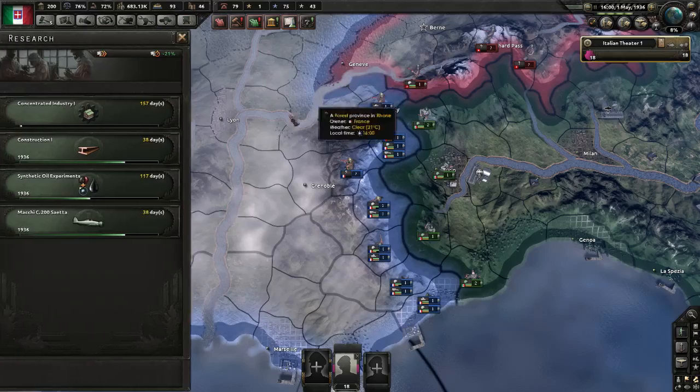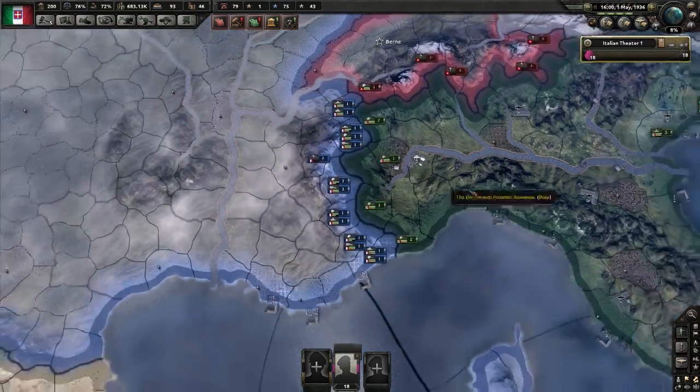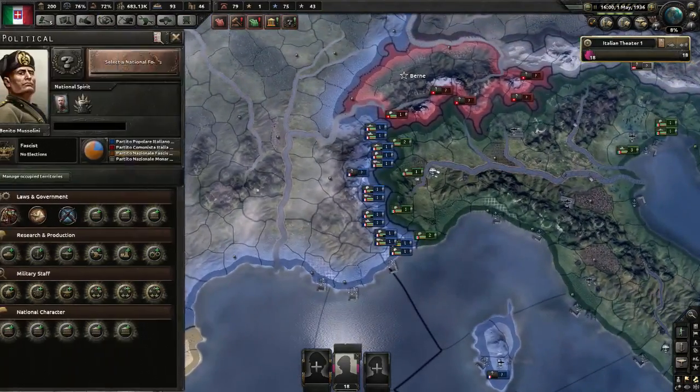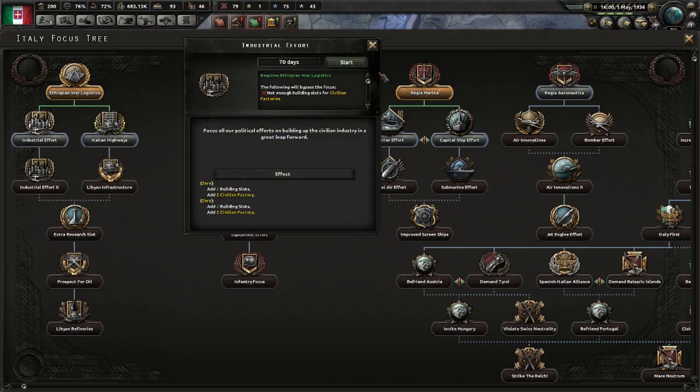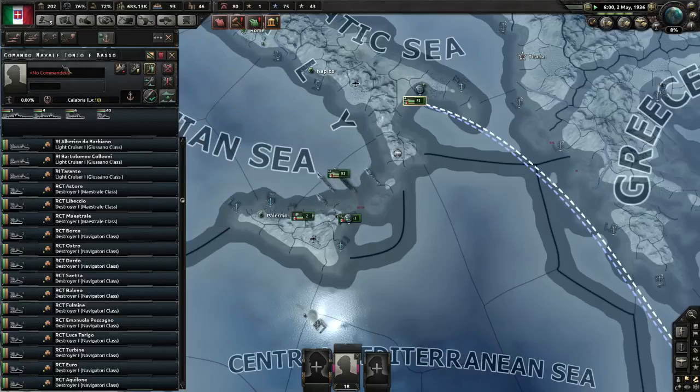We're going to do concentrated industry. National focus - we're going to go for more civilian factories for more production. That'll be better.